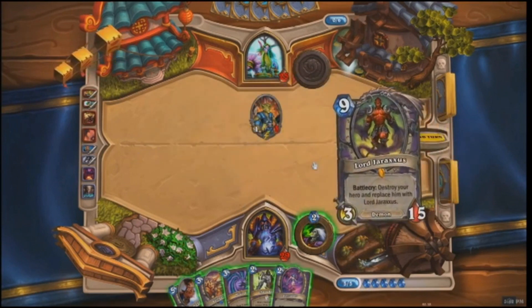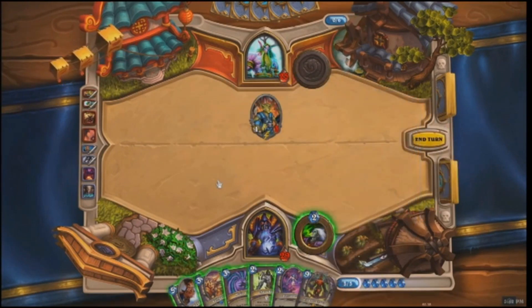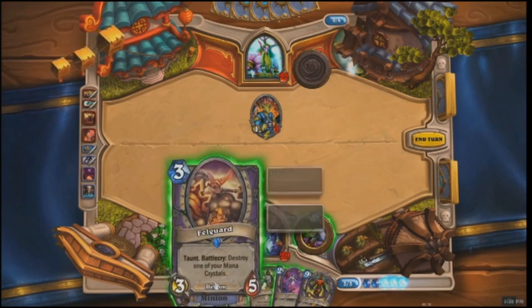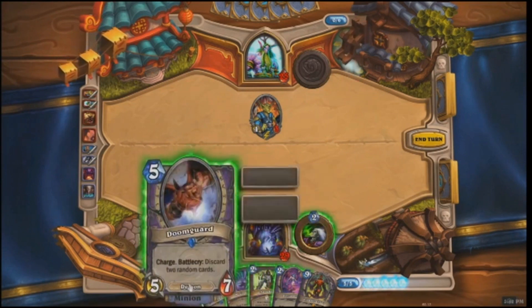He finishes off the last minion, but then the Warlock just drew Lord Jaraxxus. Lord Jaraxxus is very powerful, but he costs nine mana. If he can make it to turn nine, Jaraxxus can turn the game around by himself — if he can make it there.